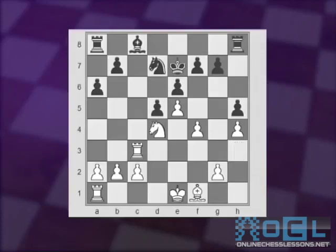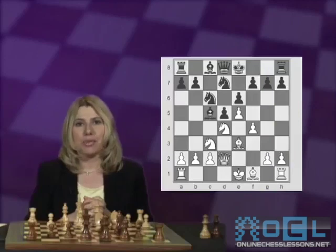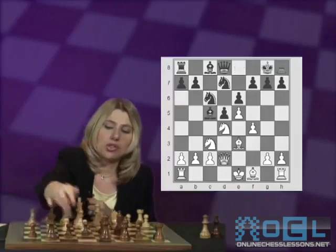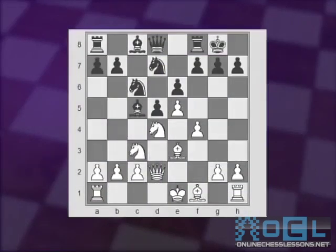Again, we're back at this position after White's ninth move Qd2. Now we'll look at the most natural move: castling. White castles to the queenside, and Black plays a6 with the idea to prepare b5 and then attack against White's king on the queenside.